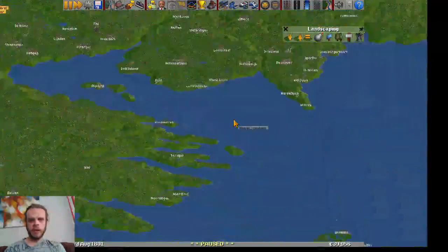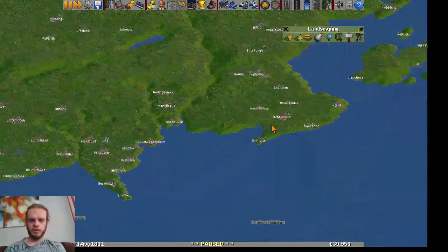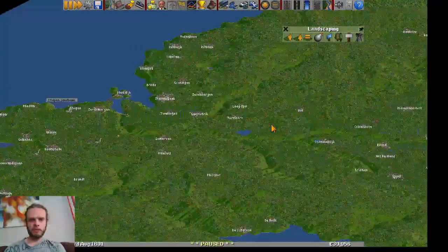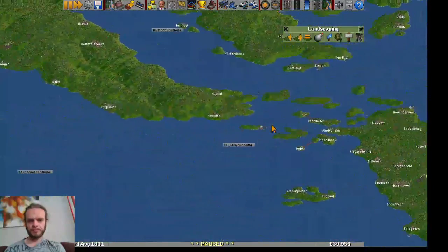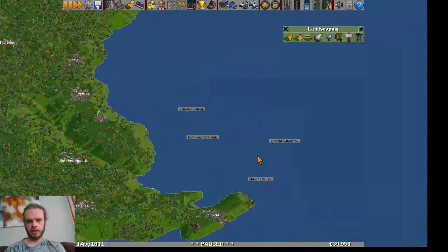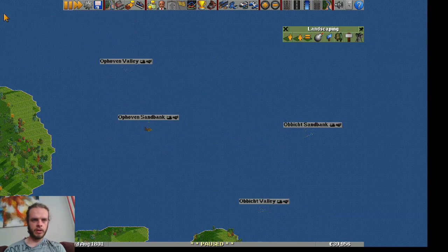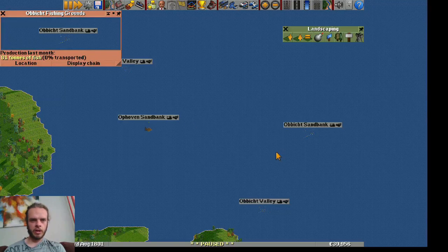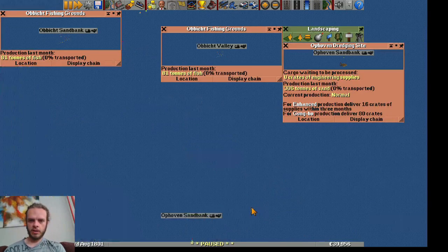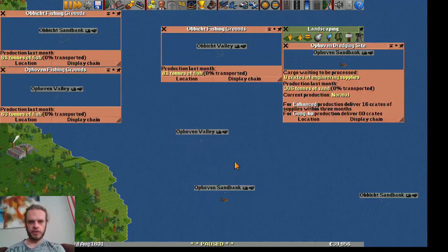We have a few fish sources over here, but really the ships at this point in time — it's 1801 — the ships are really slow. So we can't go too far out to sea or we will not make any profit. What I was hoping to find was a few sources of fish next to each other, like this. Here we have fishing grounds — fish, fish, and fish — three sources from a dredging site.